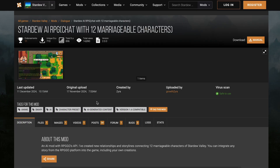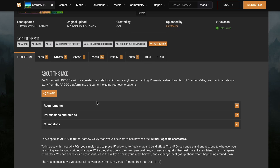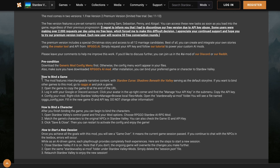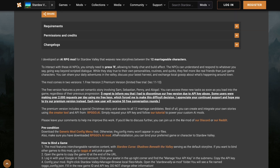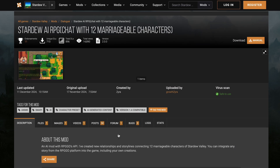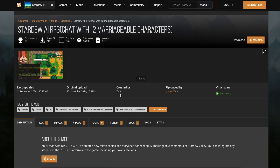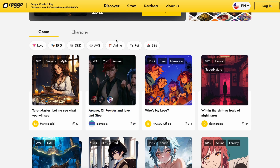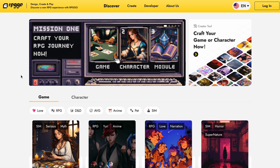You can role-play the games you like with characters you like in Stardew Valley. You can take these worlds and integrate them into anything, or use them however you'd like. It's a really great platform that allows you to make RPG games and characters. Make sure you check them out through the link in the description and try out the new Stardew Valley mod as well.